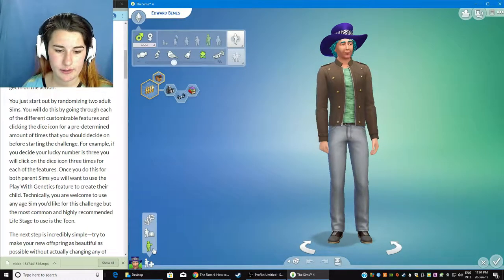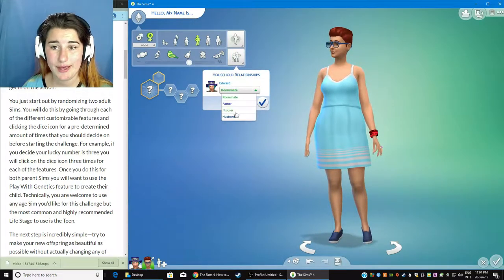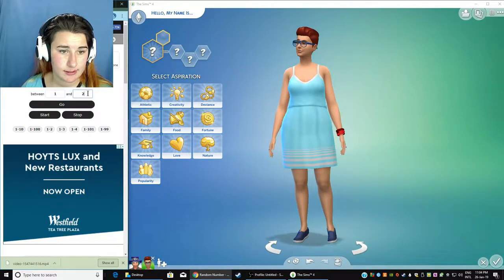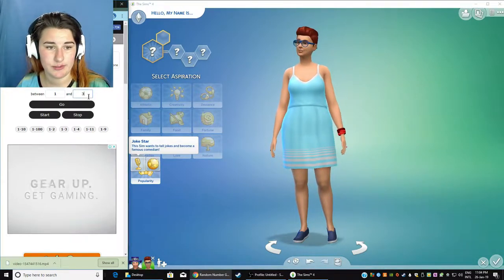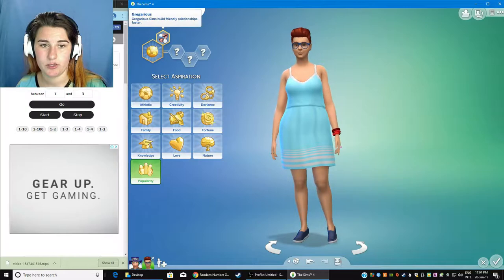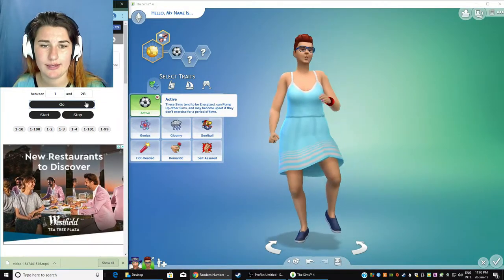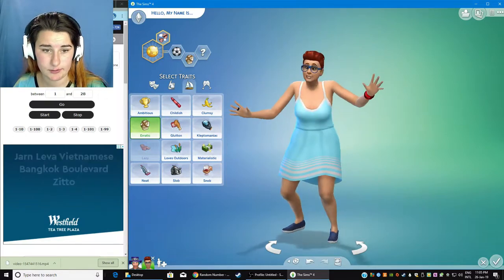Oh, okay, so that's how I do daughter. Got it. So we're going to have this person — you're going to be female in this scenario. I'm leaving all of this how it is. So for this one, random number between 1 and 10. We got number 10, and then we need a random number between 1 and 3. We got 3 — Friends of the World, oh my God. And we need 1 and... I think it was 28. Active. 19 — you're an erratic active.